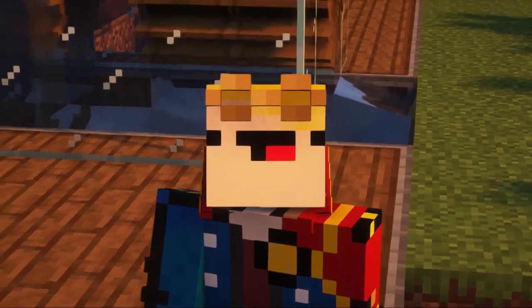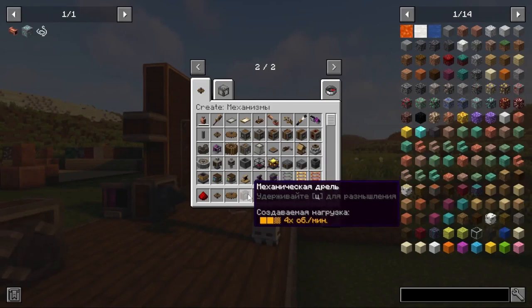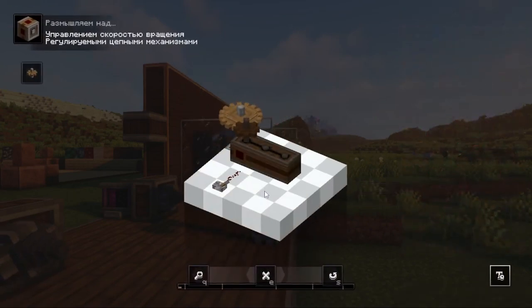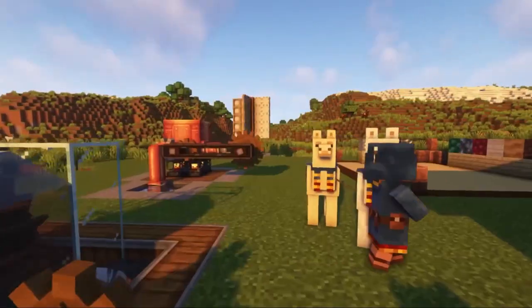And the last thing: if you forget how a particular mechanism works, hover over any item from this mod in the Create interface and press W. A special menu with a graphical interface will open, explaining in detail how everything works. Thanks for watching — bye!